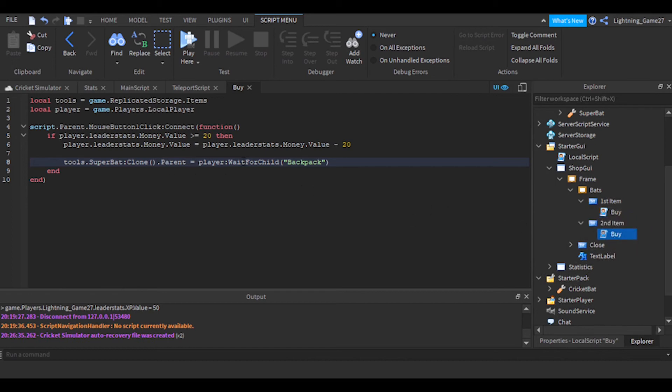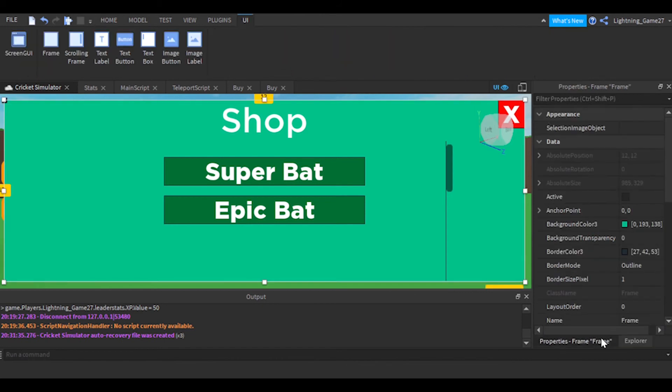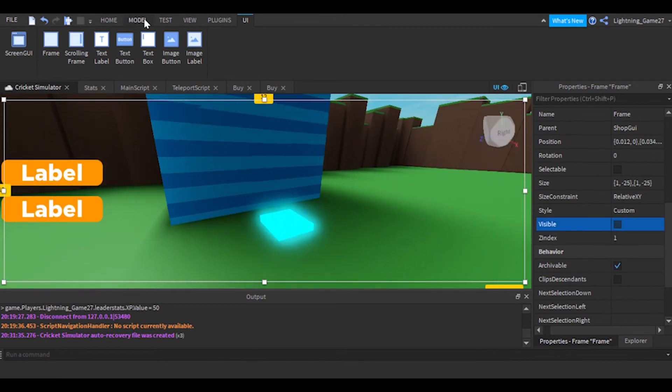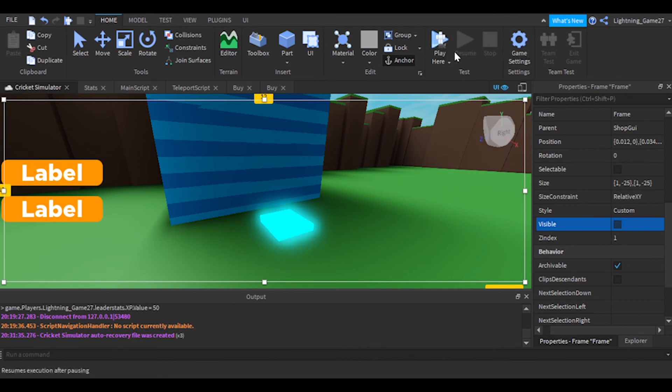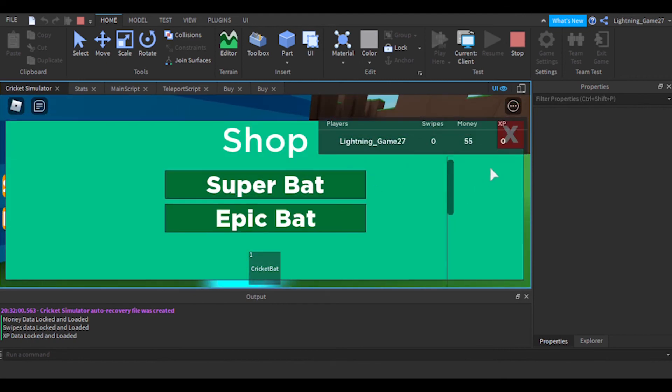Duplicate the buy script with Ctrl+D and put it in the Second Item button. In that script, increase the price to 30 and change the tool reference to 'EpicBat'. Make the shop frame invisible so players can't see it when they join, then play to test.